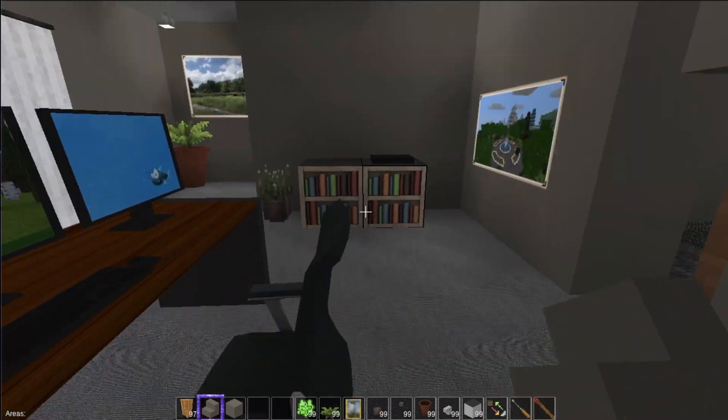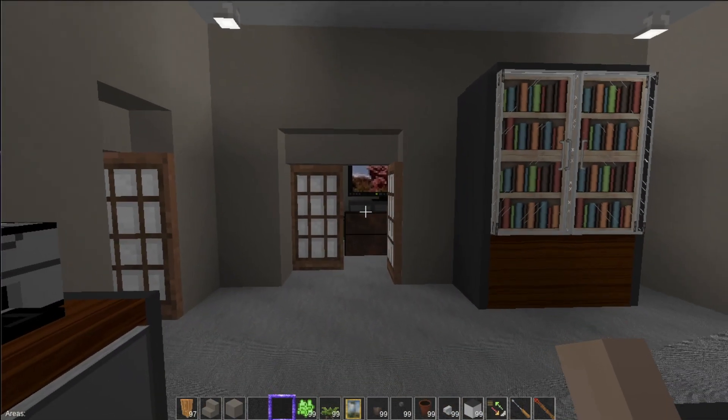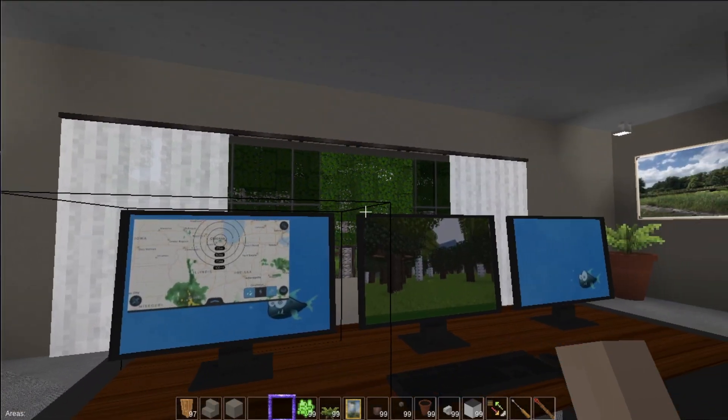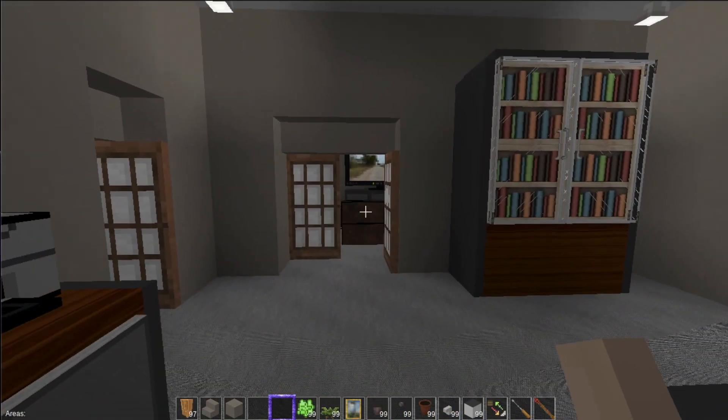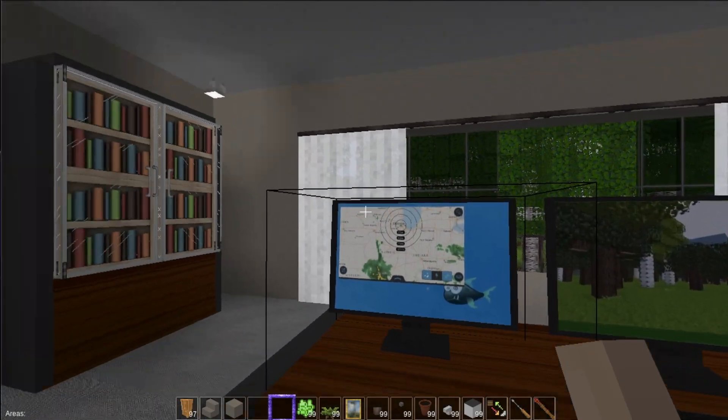I like adding details along the stairs because it breaks up the monotony of a big wall. I can't do it on both sides because I already did them on the other side, but if I double-walled it, I could do something like that.